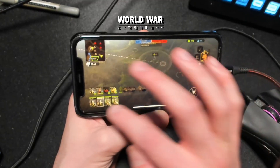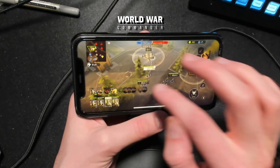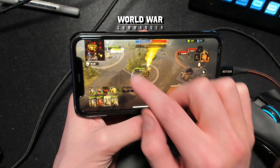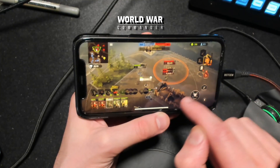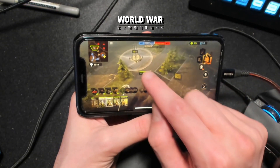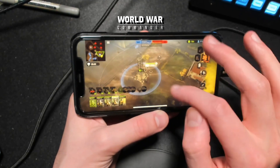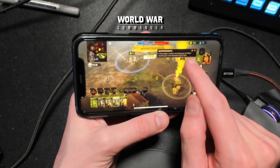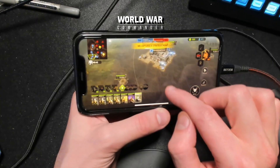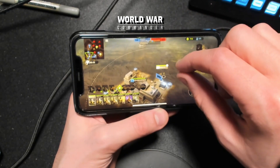Double-tap the unit icon to zoom into that unit. Here we're sending units to capture a point and attacking an enemy flamethrower unit. We click retreat when we're not winning a fight, then regroup and attack again. After winning an engagement we capture a supply drop and call in reinforcements — some extra free units — getting the MG to come into a house and the Panzerjäger 1 into position. You can also zoom in on units, and make a selection box using a double-thumb gesture, though that's not super easy to do at first.